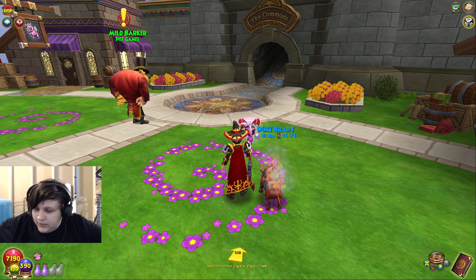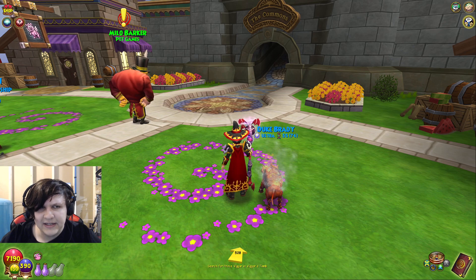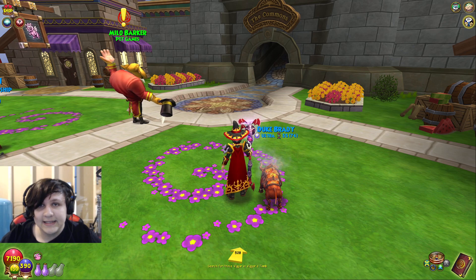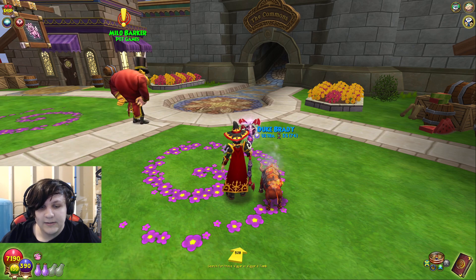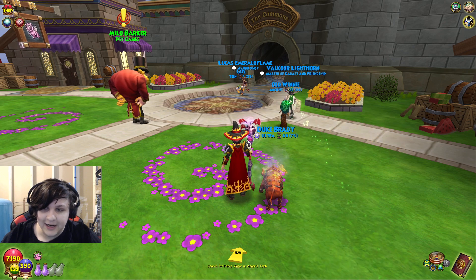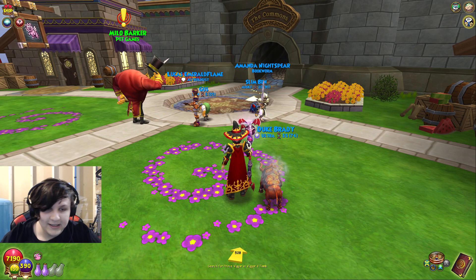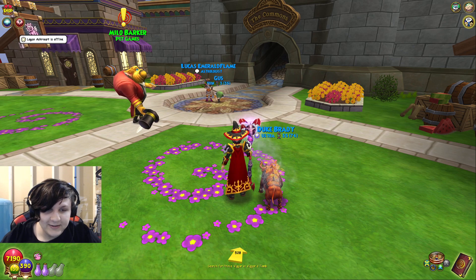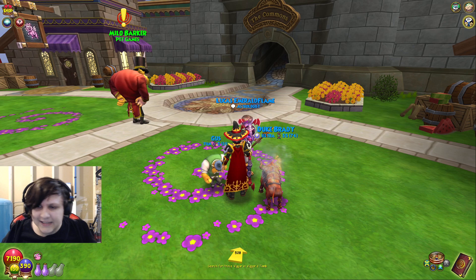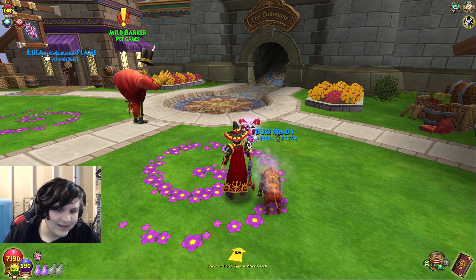You can also get mega snacks from fishing. I believe in Azteca there's a recipe vendor — not in the secret shop but nearby — that sells pet snack recipes, and there are specific fish you can catch somewhere in the game. I'd recommend looking up a separate guide on that — search 'Wizard101 fishing mega snack guide' — I'm too tired to go into it right now. I hope you enjoyed this video and found it helpful. I saw a lot of people asking for a pet guide, so I figured I'd oblige.